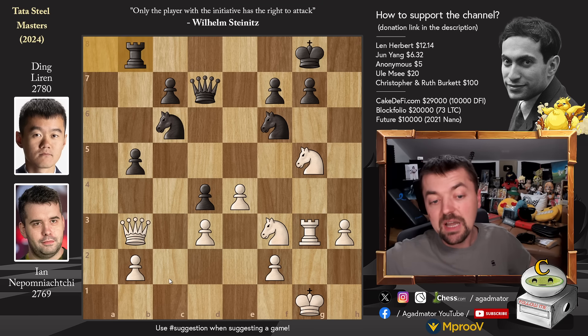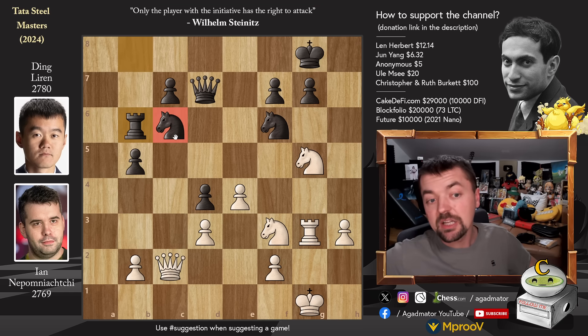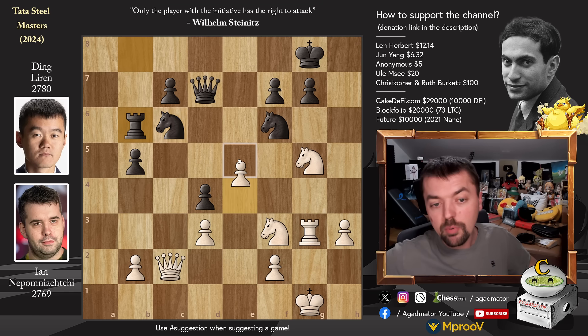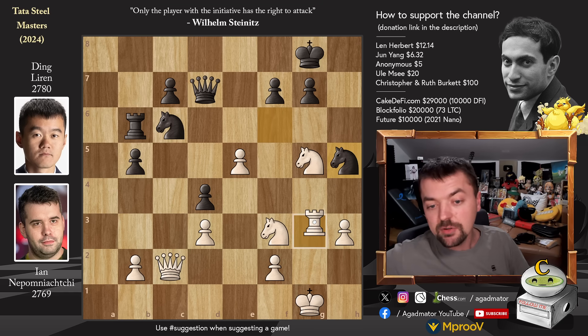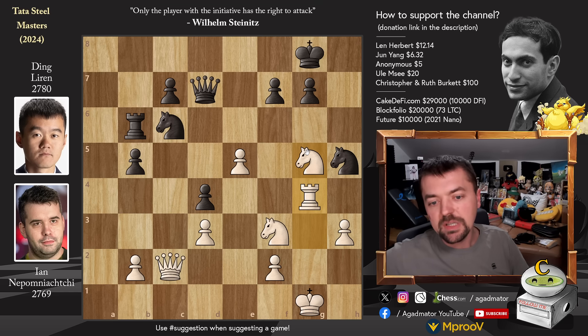Rook to b8. And now queen back to c2, putting pressure on the knight - so the queen has to be careful. Rook to b6, adding another defender to the knight. And now pawn to e5. This pawn to e5 is very useful - you will not have to worry about any knight h5, knight to f6 action. So knight to h5 does attack the rook, but rook g4 - and now there is no knight to f6.